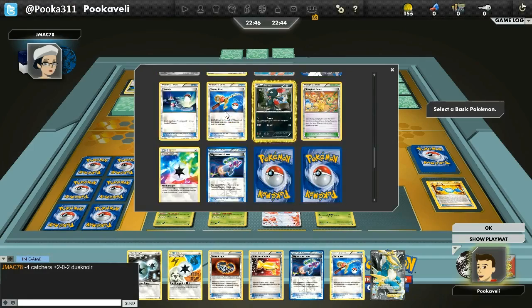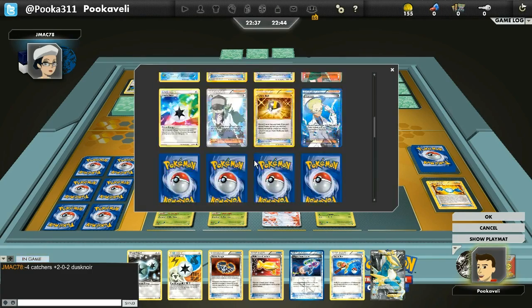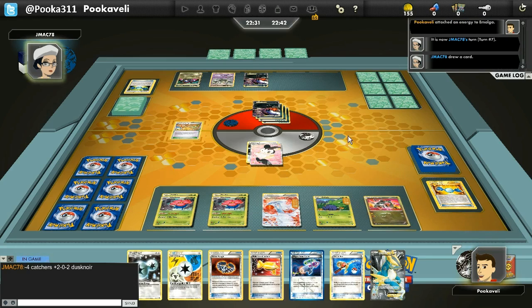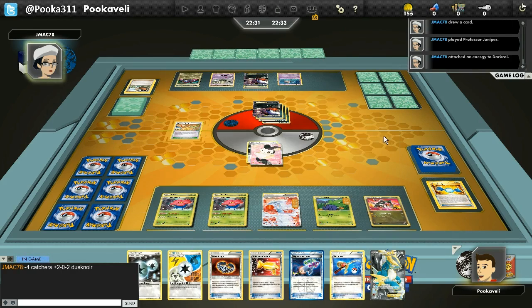So I promote Emolga and Call for Family for the Rayquaza. The reason is there's x4 weakness out there and Hydreigon is weak to Dragon, and I do have a Pokemon Catcher. If I flip heads, I can bring out Hydreigon and Dragon Pulse for the knockout — I'll do 160 damage and take away my opponent's Dark Trance ability, which may limit him in the future. That's really the only plan I have right now — it's not looking good.